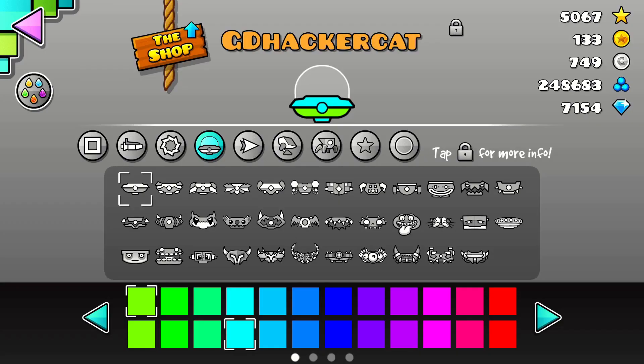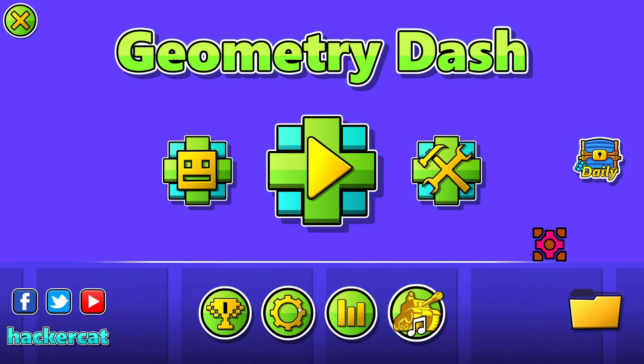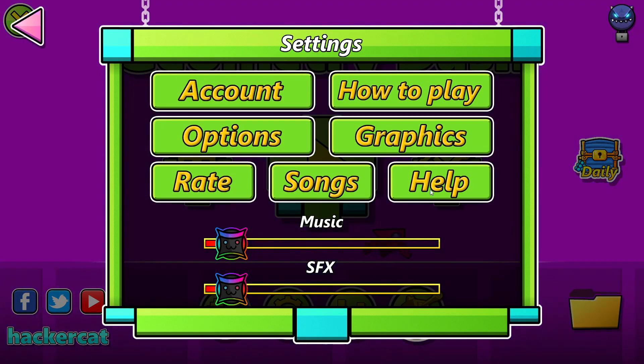Number six. There are actually many different sizes of UFO domes, not just one. Number seven. The vault code "blockbite" can actually be found under the help section of the settings menu. How cute.